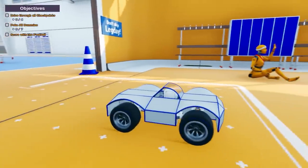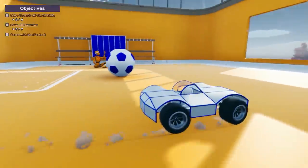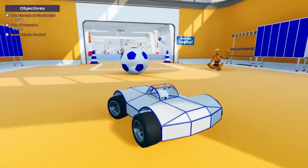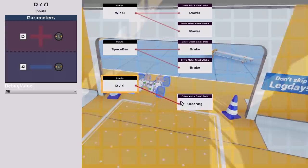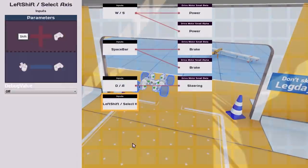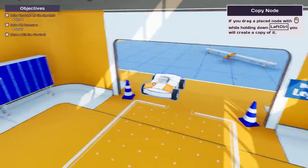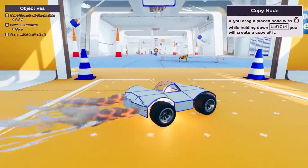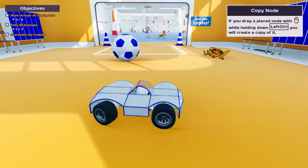We need to wire up some stuff. We have a handbrake on space but I want to put that on Control and have space as the brake — I took that off last time and it felt like a stupid idea. We'll leave steering, then add another input: left Shift for boost. Motor should be jet engine alpha and we'll set the jet power. Perfect.